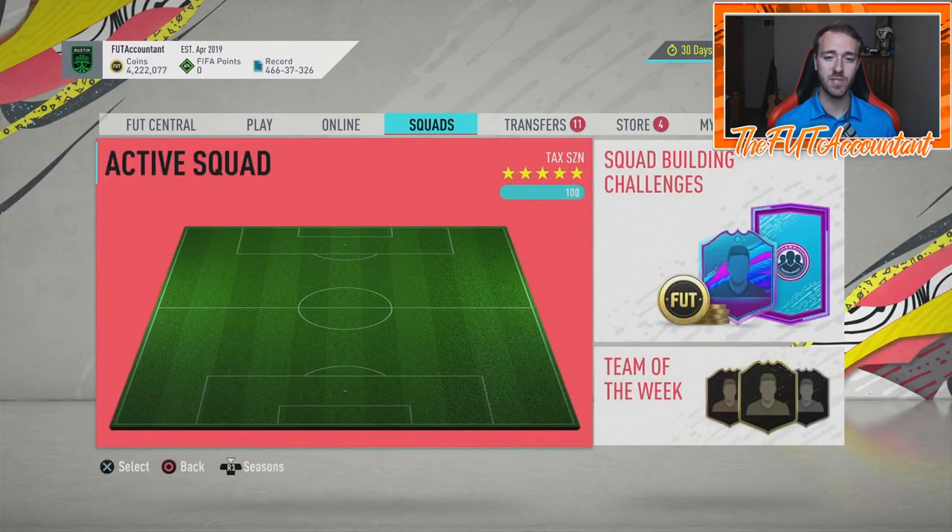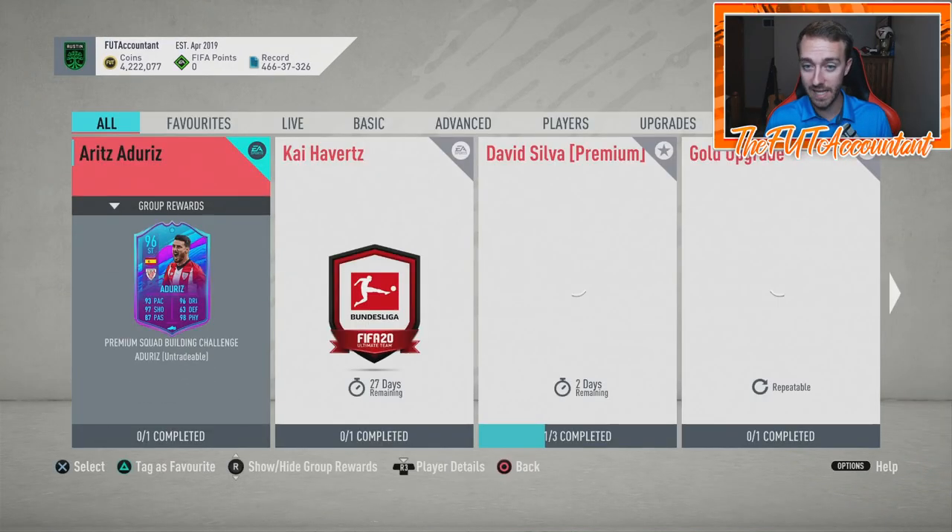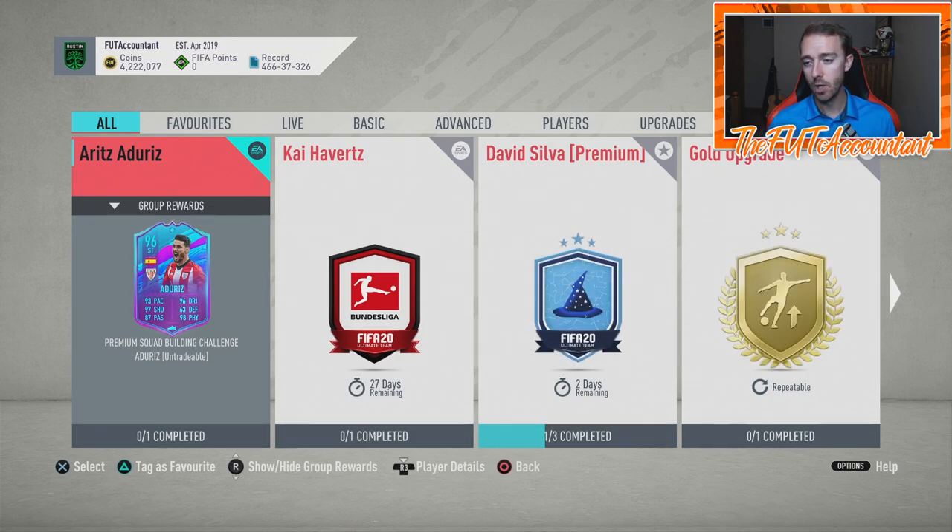What would I expect today on FIFA Ultimate Team in terms of content? I would expect some sort of SBC to come out related to the Summer Heat promotion — whether it's a pack supply SBC or a player SBC they're re-releasing. I see this going one of two ways: either the promo starts today on Wednesday with just a vote and maybe an objective, and the cards coming back into packs start on Friday — because they usually don't put stuff into packs mid-week. Or everything could drop today.